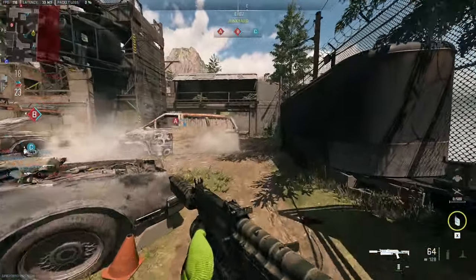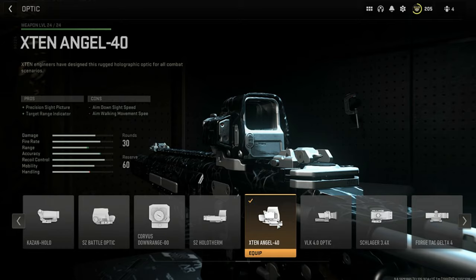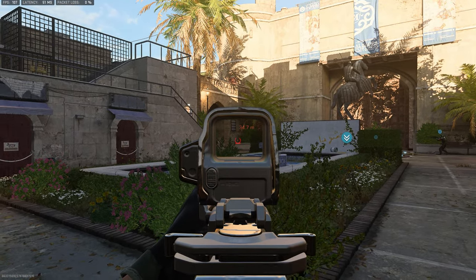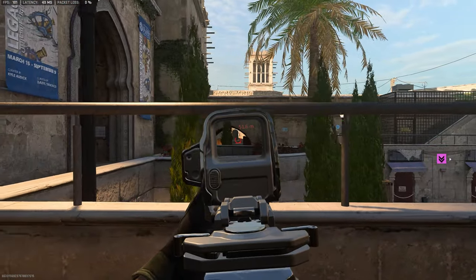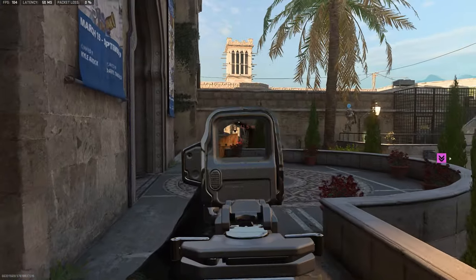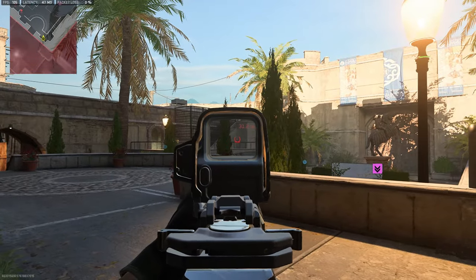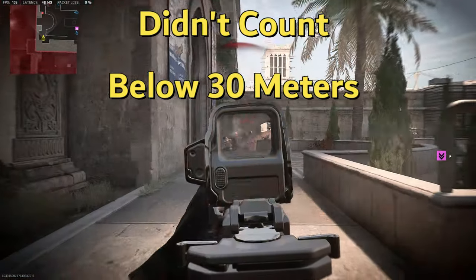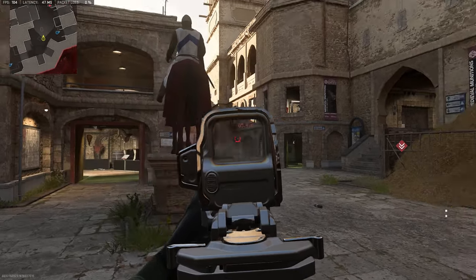Before hopping into a game there's a very important optic you need, which is the X10 Angel 40. When you ADS with this optic it shows the distance between you and the area you are pointing at. This is important because in Tier 1 you don't have the ability to see your pings. This gives you the information you need to properly position yourself for long shots. All you have to do is position near an objective or choke point, make sure the optic says 30 meters or more, then just spray away when you see anything moving.